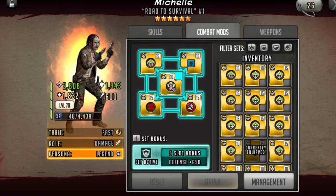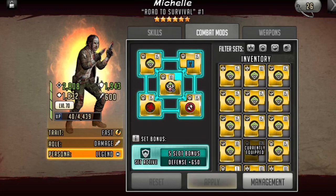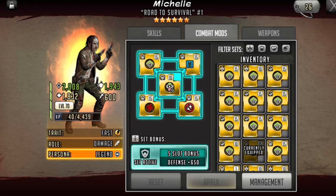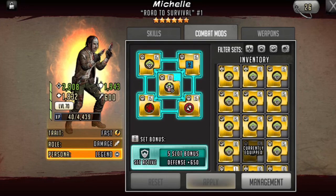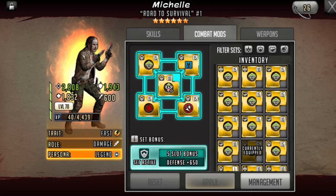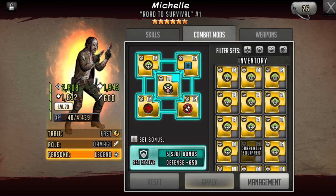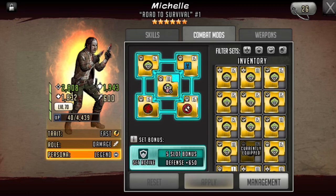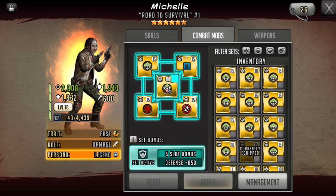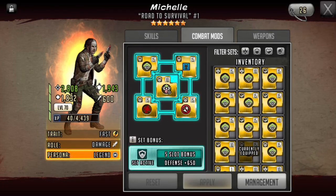With the recent AI changes, I had to change the mod sets on many of my toons. When looking at Michelle, I have given her a defensive set for mods. This is to help her survive longer, seeing as she is usually the initial target for the defensive team. Most of my mods are attack-based after being defensive set, to encourage her to attack more efficiently. I also added an attack up when taunted mod because of the many taunting toons you now see on defense.